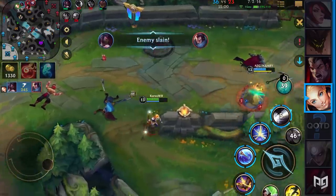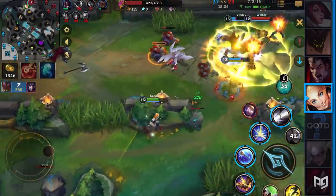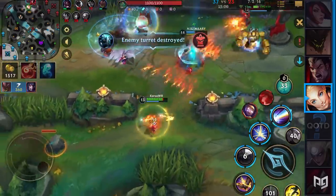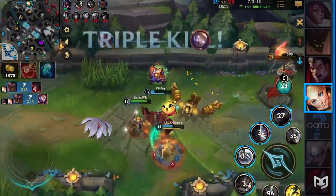The only downside of Lux support is the fact that you're very squishy, but that's something you share with all enchanter supports. If you're aware of your positioning in and before fights, you'll always have immense impact compared to other enchanter supports.